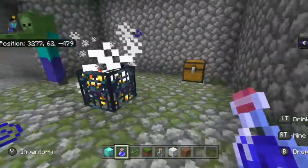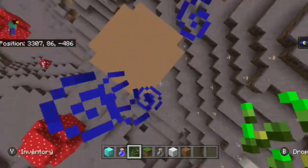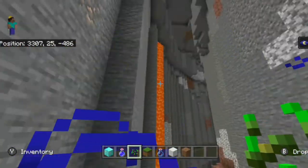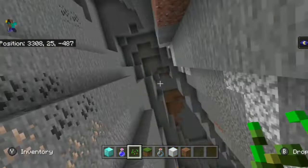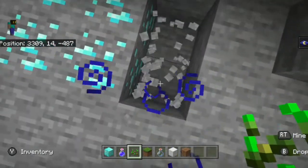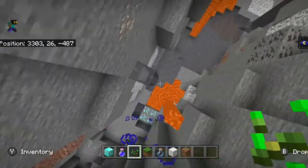Regardless of which mushroom biome you head to, one thing holds true across all of them: because there are no mobs apart from mob spawners and mooshrooms, you get completely empty caves — no mobs, nothing. Caving inside these biomes is very reliable and handy. And right down here at these coordinates there's a vein of diamonds — I didn't check exactly how many, but it looks to be about five. Pretty easy and nice to have.